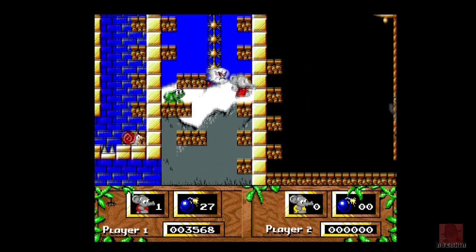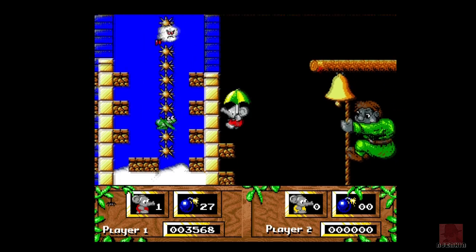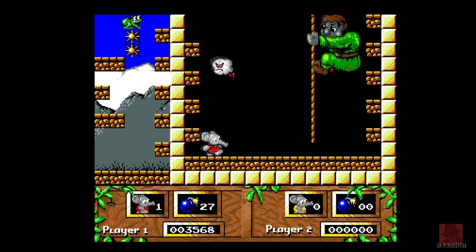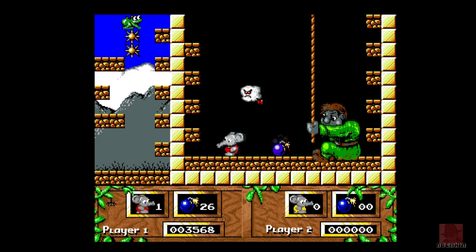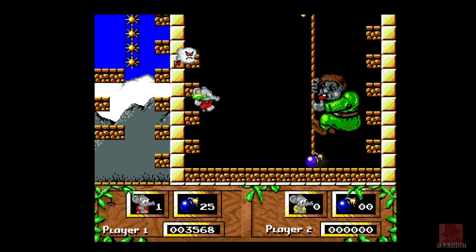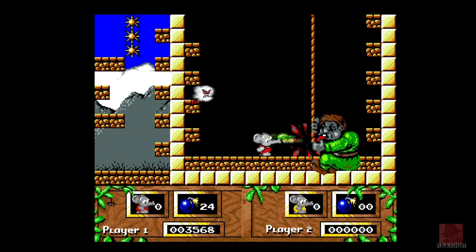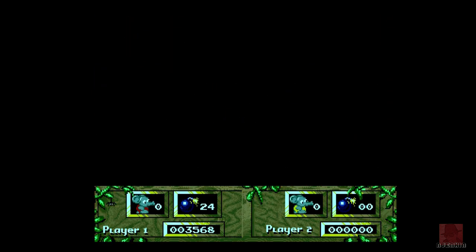Off we go - we're off to this troll again. Hello, troll. Quasimodo - he's massive compared to the elephant. This must be a baby elephant, probably the size of his hand or something. Bombs away. Oh, I died. Well, I think we'll leave that one there.